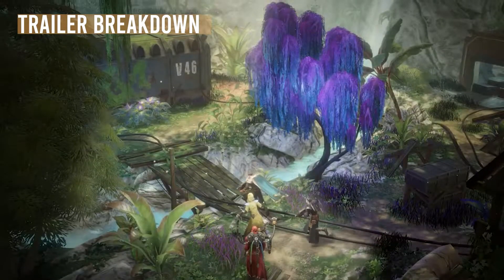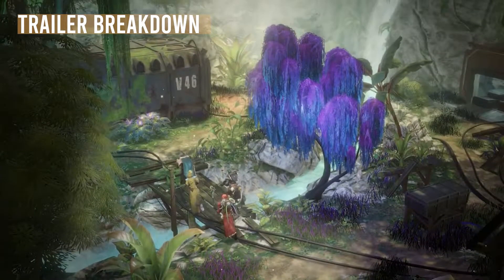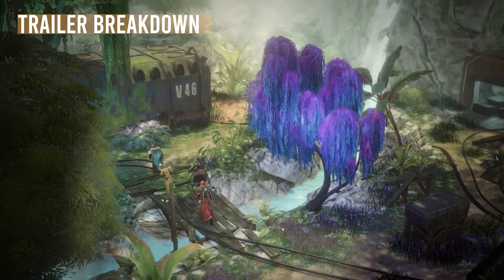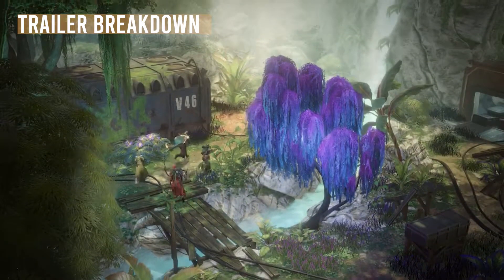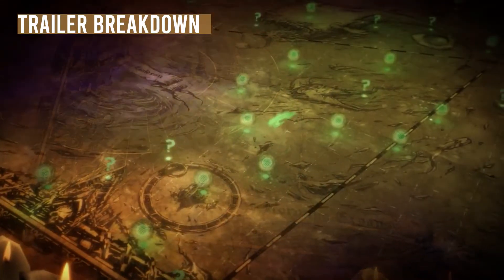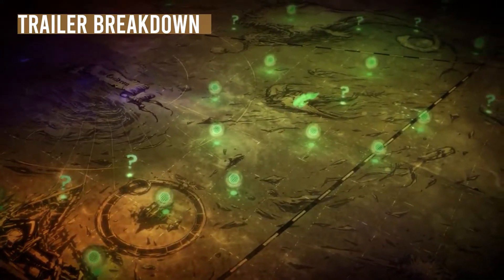Going back to this previous scene here, it looks like you and your companions are running through a devastated, war-torn planet that's also been abandoned, it seems, because of the overgrown plants around it. That seems really interesting, and I wonder what planet that is. Then in another scene, this looks like the galaxy map we're going to be using to travel across the 40k universe.